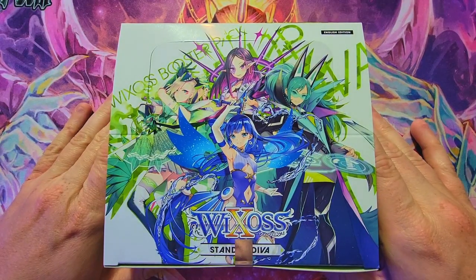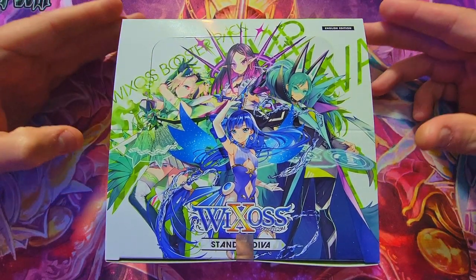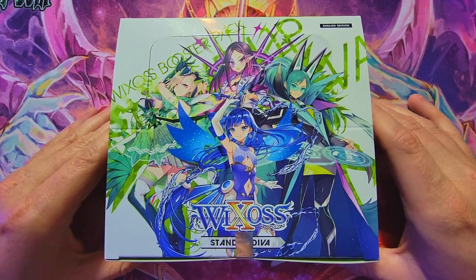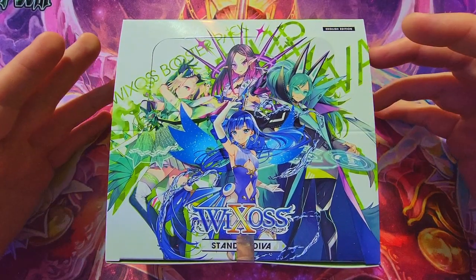Welcome back everybody, it's time to lock down another booster cracking. Today we are coming back to Wixoss — we haven't been here in a minute. I miss doing these nice English sets that they've been coming out with since they did the translations and started bringing them over to TCG Player. One of the sets I opened in Japanese but not English is Stand Up Diva, an awesome looking set with some really cool characters, cool cards, and excellent chase pieces.